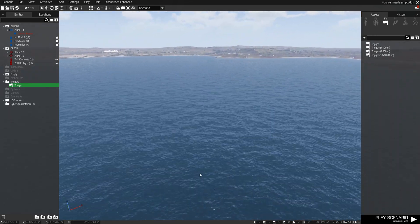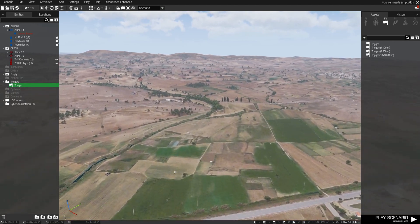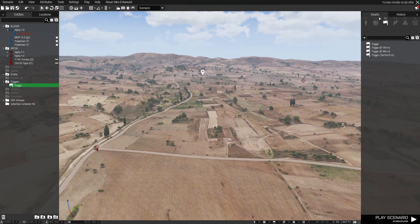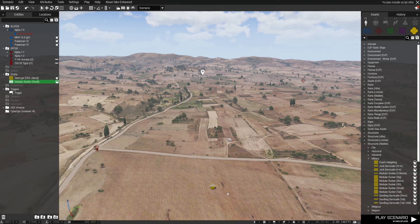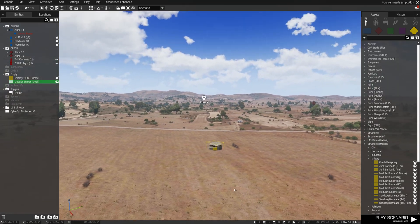One important thing to know: I've noticed that you cannot shoot the cruise missile at a placed building. If you go here and choose a military house, call it 't2', nothing will happen — the cruise missile will not lock on it and will just go up into the sky.